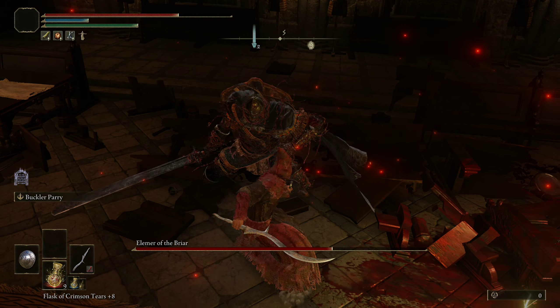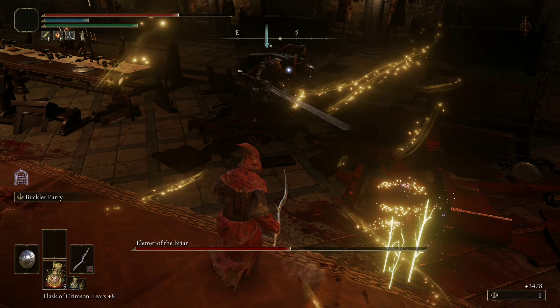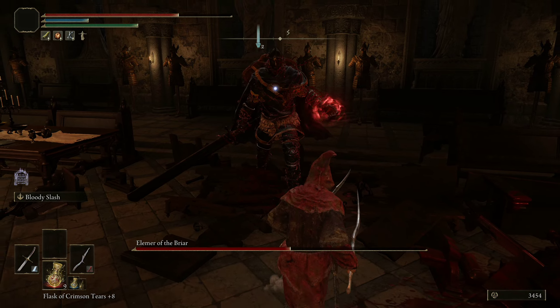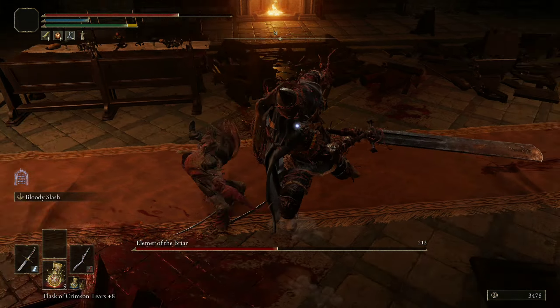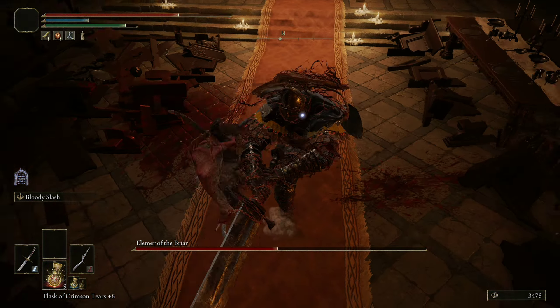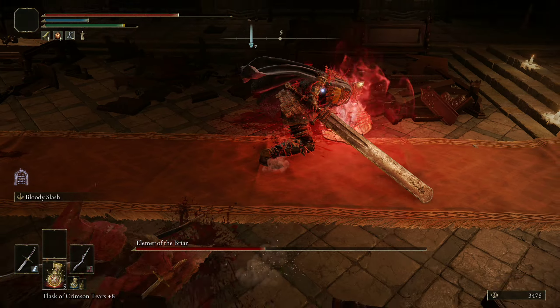The only attack of his sword that is not parryable when it's not glowing red is the sword thrust. Here's the command grab again — we have to dodge at the very last second. He opens himself up for a free attack there. After his attack combos, you can land a very easy swing.